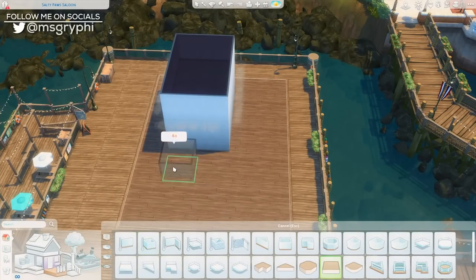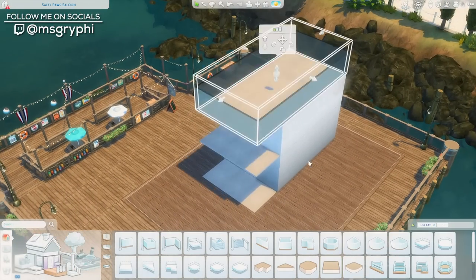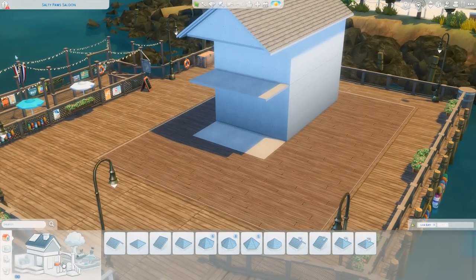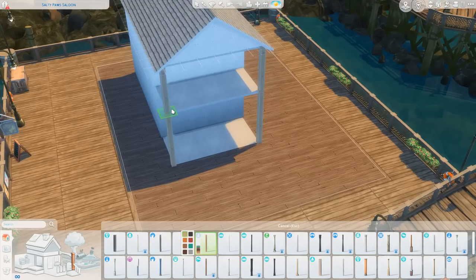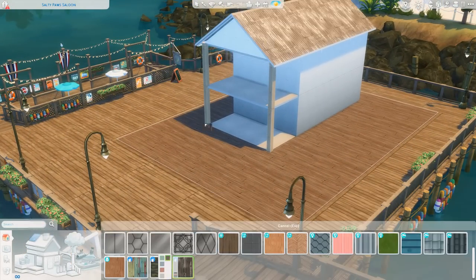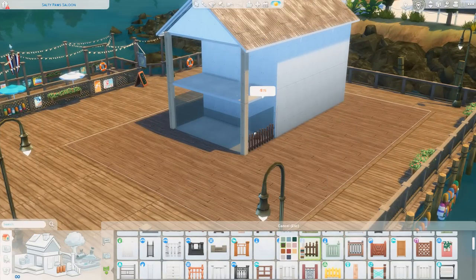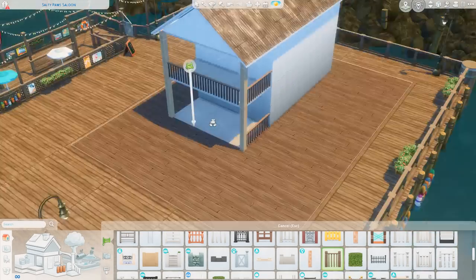Hey everyone, it's Tanya, welcome back to the channel and welcome to another speed build. Today I'm building a community lot — this is going to be a bar slash restaurant. I made sure to include everything you need for both lot types so you can play it as either. That includes a kitchen space, waiter stations, and a fully functional bar.